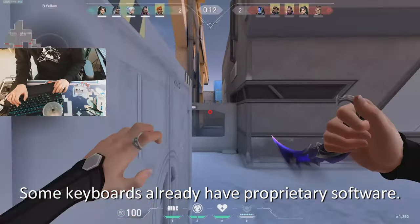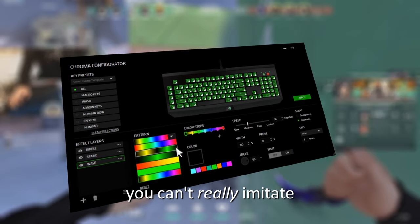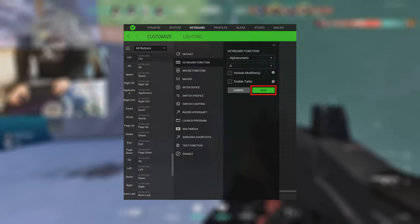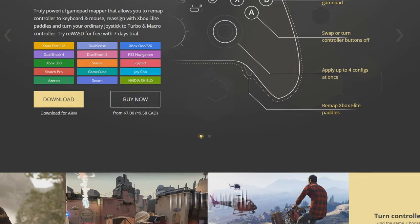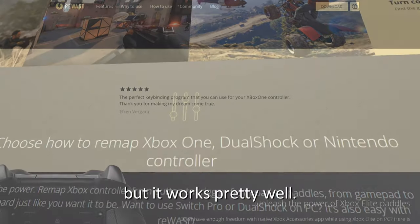Some keyboards already have proprietary software. If you have a Razer keyboard, you have Razer Synapse. Quickly going through Synapse, you can't really imitate mouse movements with keyboards, unfortunately. However, there's a software I've been using called Rewast. I'm not sponsored by them at all, but it was actually intended for controller users rather than this keyboard-only challenge, and it works pretty well.